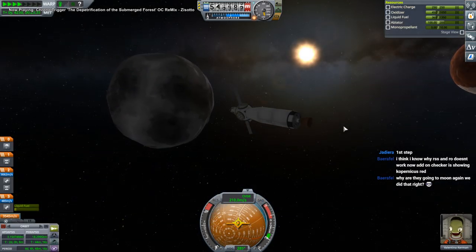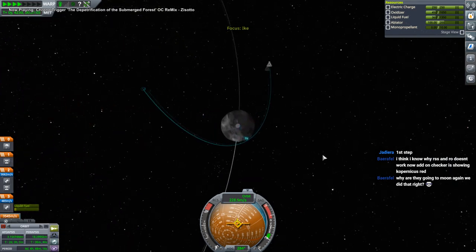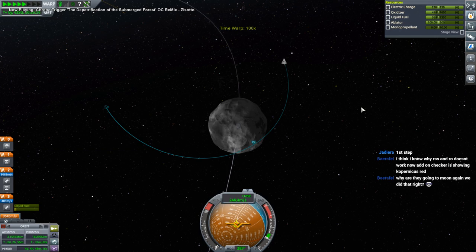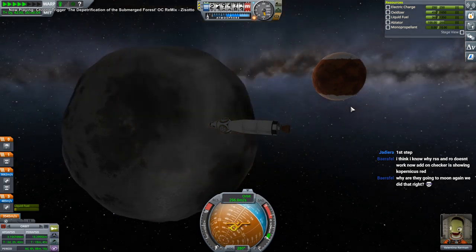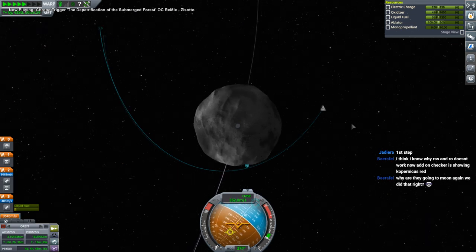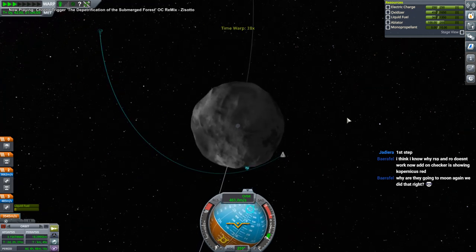The elder George Bush wanted to go to Mars, but then he commissioned a report about how much it was going to cost and they gave him a horribly large number - more than a hundred billion dollars. And so he shied away from it. It was largely in response to that report that Robert Zubrin created 'The Case for Mars,' arguing against the conclusions of that report and saying he could do it for less.